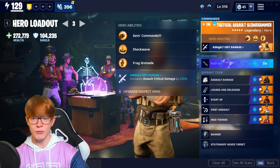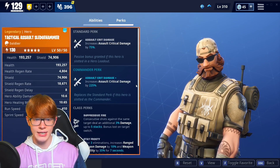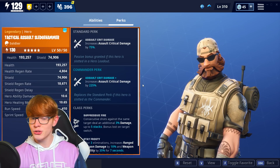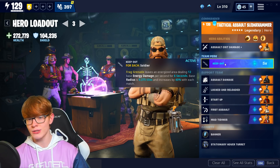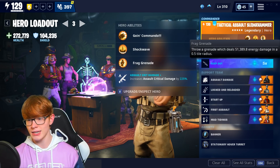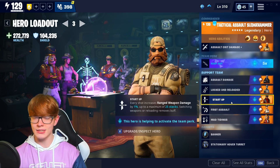In my commander slot, we have Tactical Assault Sledgehammer — your assault crit damage plus, which increases your assault critical damage by 225%. My team perk for this was Keep Out. Normally whenever I'm using a soldier build, I always try to go with Keep Out, because you're going to have five soldiers anyway and it's going to make at least one of your abilities really good if the rest of your support team is geared towards your weapon, which in this case it is.